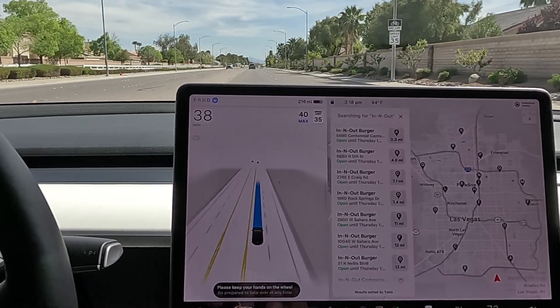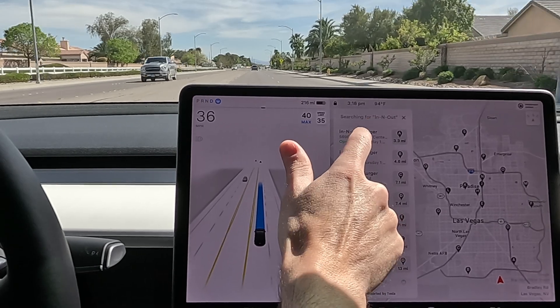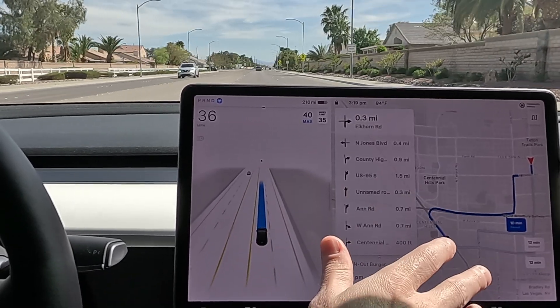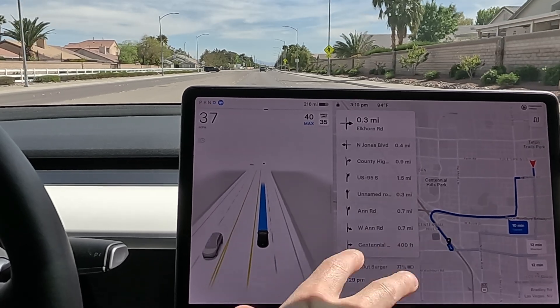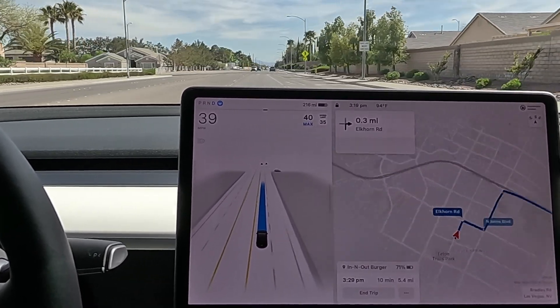What's up everybody? We're back on FSD 12.3.4. We're going to In-N-Out Burger. Just pop it in the navigation, we're gonna go straight there. So we're not gonna reroute or do multiple destinations today. We're gonna try to see if we can get there on one shot, zero disengagement.